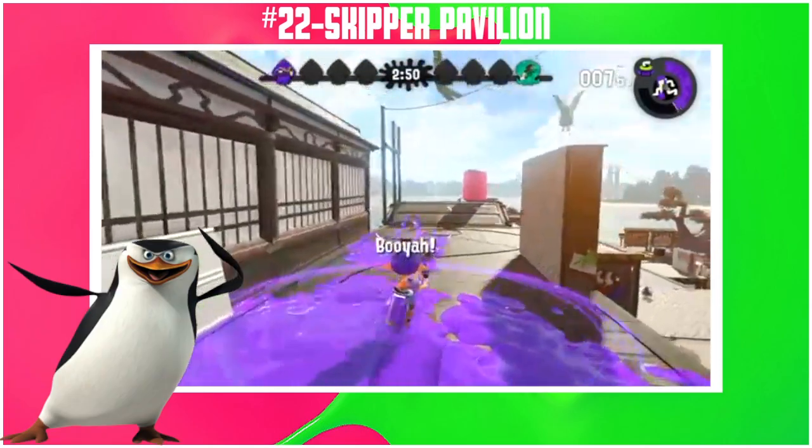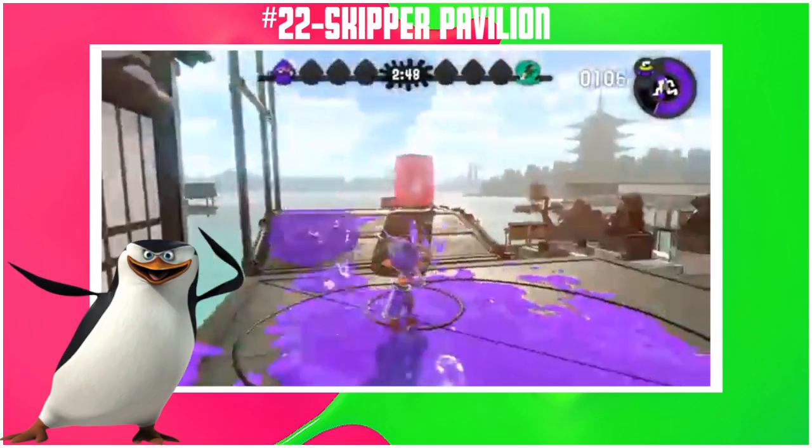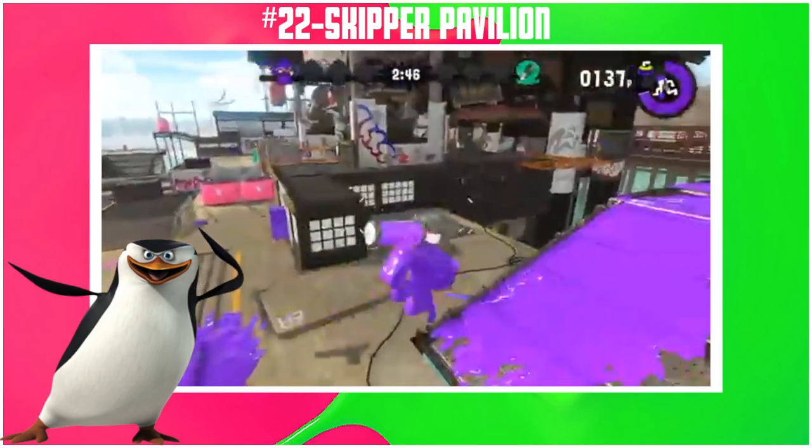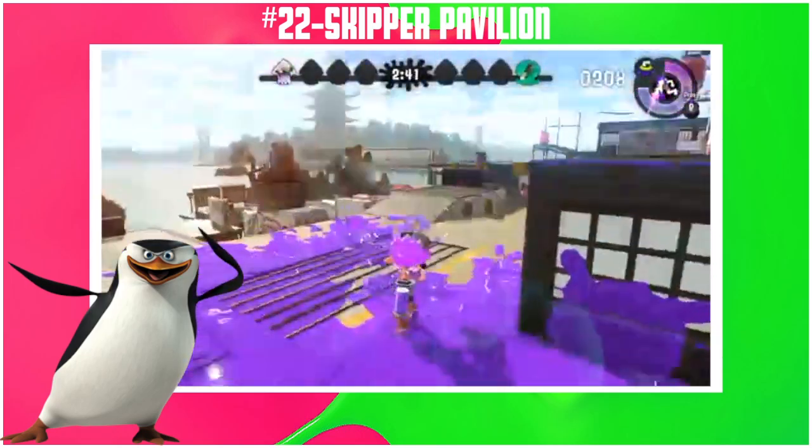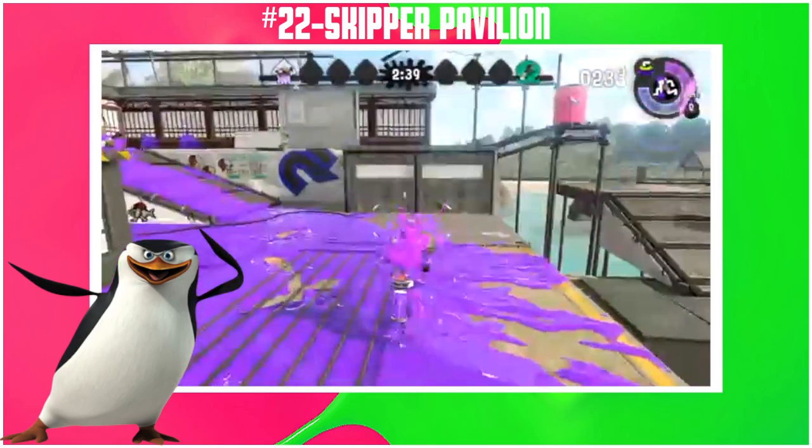Skipper Pavilion: the layout is the worst in the game, 0 out of 10 — it ruins every mode. But I do enjoy turf war a little here, 9 out of 10, and clam blitz is a blast so that's a 9 out of 10. Everything else is like 5 out of 10. Visuals are 4 out of 10.